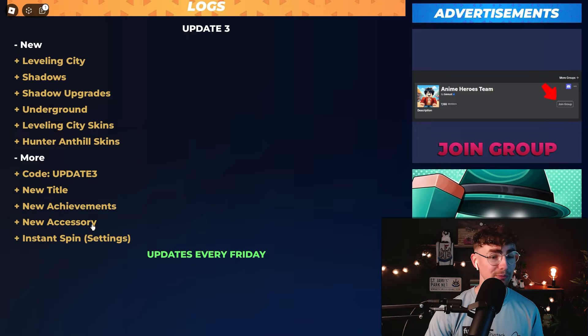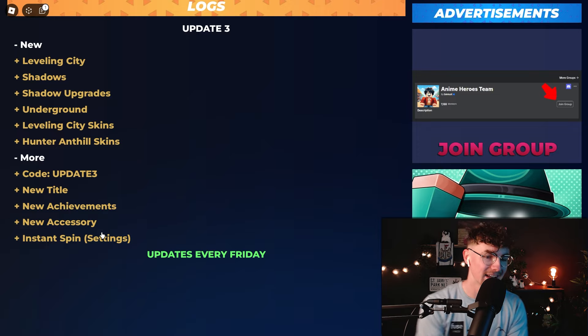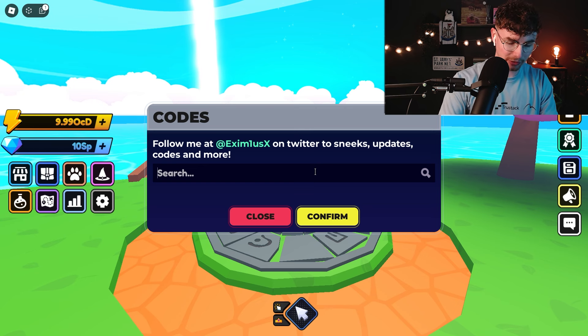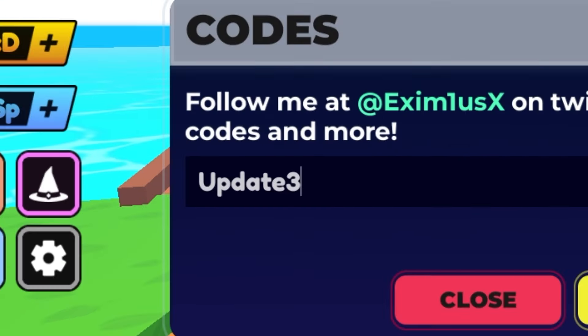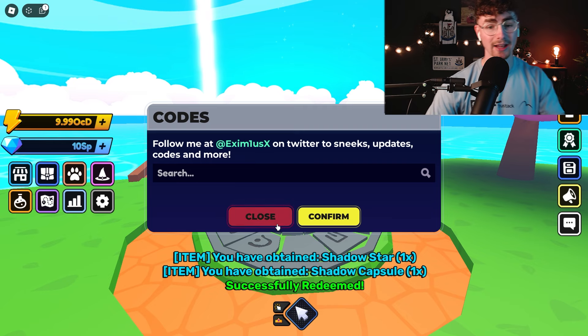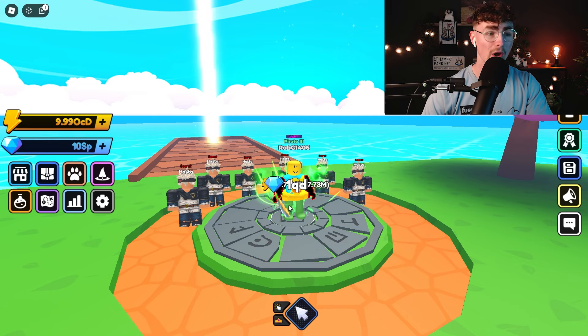There is a brand new title, new achievements, new accessory, and Insta Spin is now in the settings — and I've heard Insta Spin is free. Let's get straight into this guys, and let's start off today by using Code Update 3, which is going to give us a Shadow Capsule and a Shadow Star. Looking really, really good.